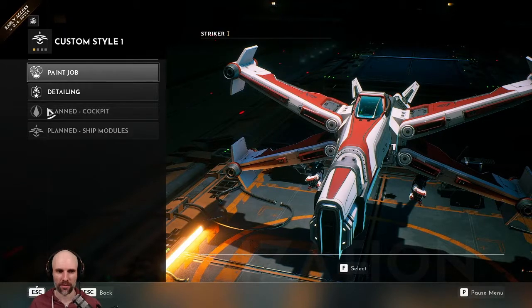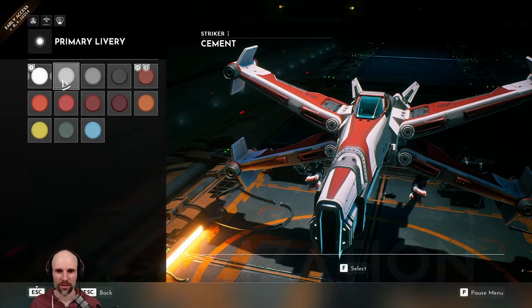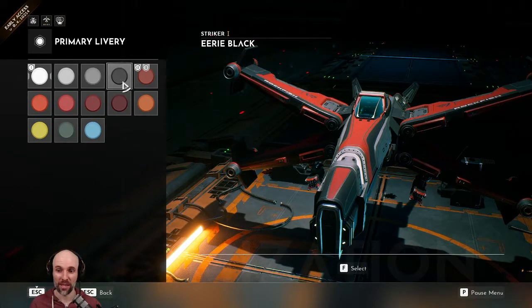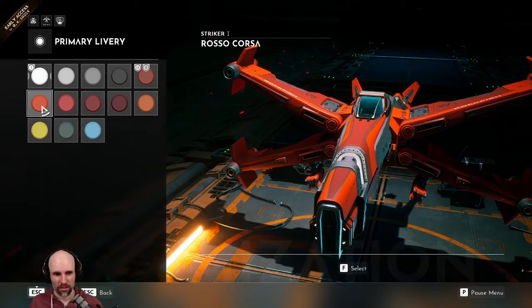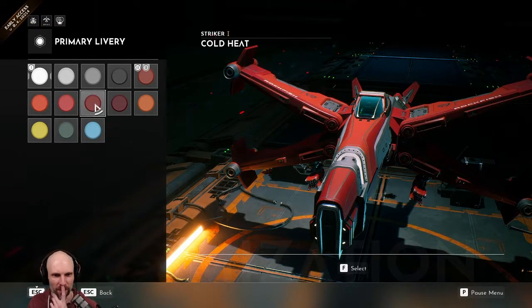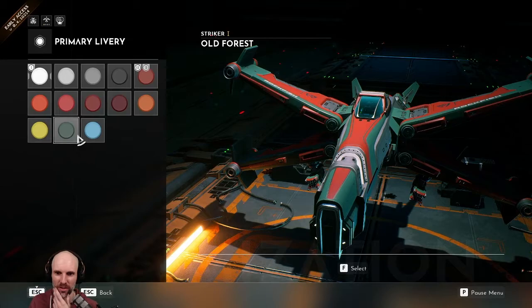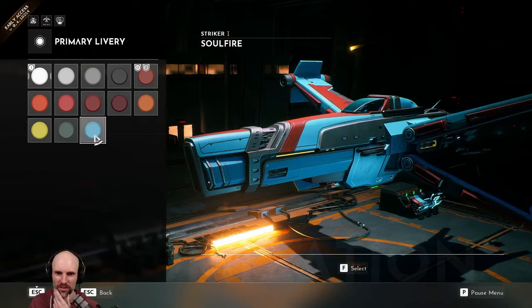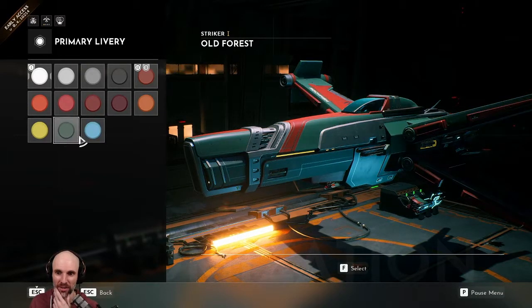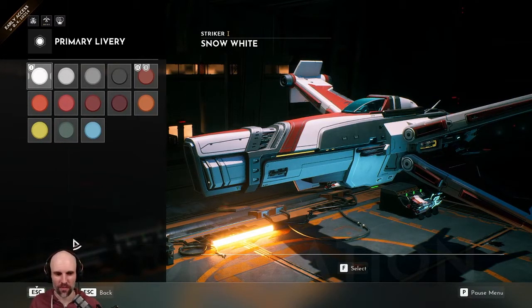Let's look at our new colors. So we got snow white, cement, web, eerie black — that kind of looks good. Crimson. There's a Corsa. Bonfire. Cold Heat. Black bean. Rust. Old Forest. I got some blue Soul Fire — that kind of looks neat. Good colors.